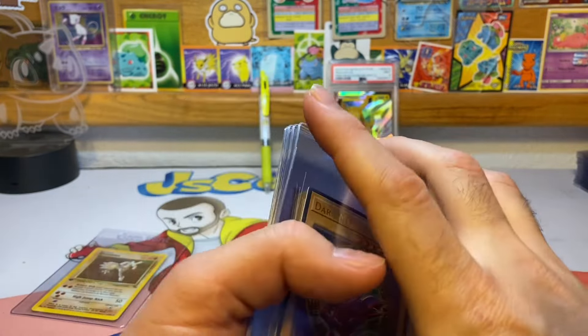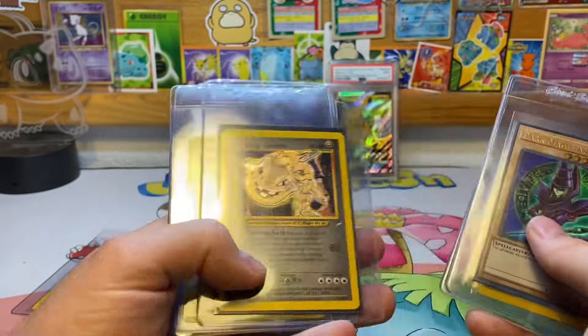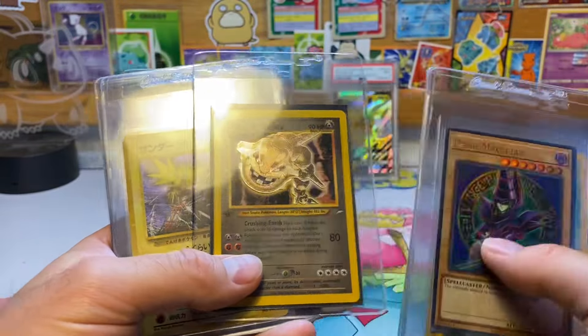Then we're getting to my buddy Stone's cards. He's got a Dark Magician, the Shining Celebi, Shining Gyarados first edition, and Shining Steelix. Love to see that — really nice shape. I'd guess an 8 or 9 for that, maybe even a 10, who knows.